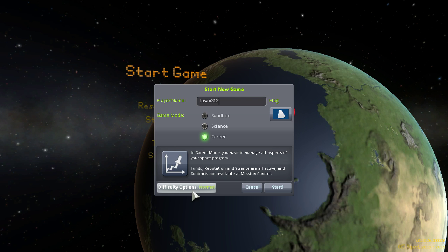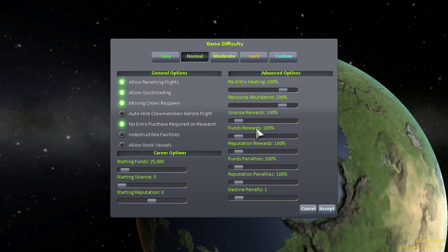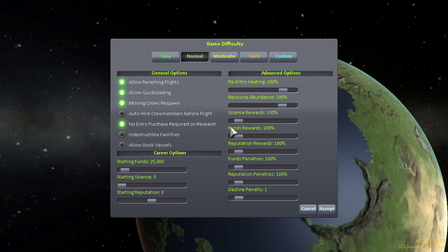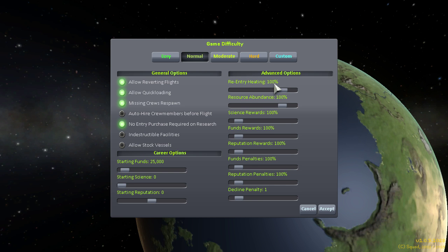We'll leave it on normal. You can change the difficulties to a custom level — give yourself starting science, starting reputation, increase your starting funds, etc. So you can make it as easy or as hard as you want. We're going to leave everything as it is for now, because this will get pretty difficult by itself. Okay, so we'll start.